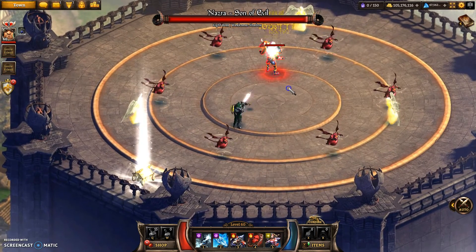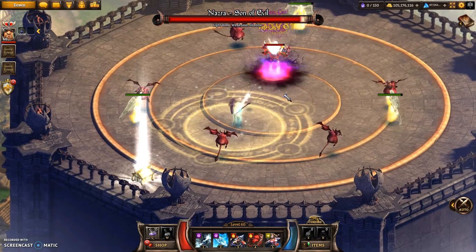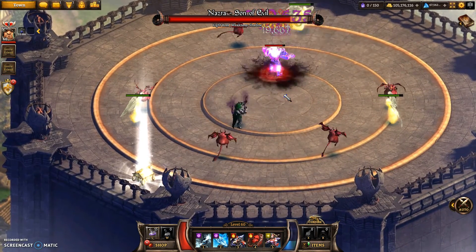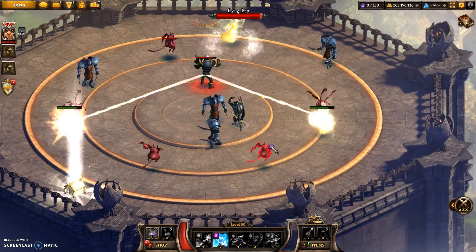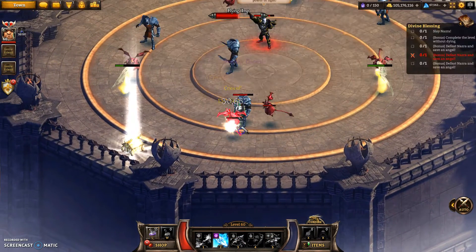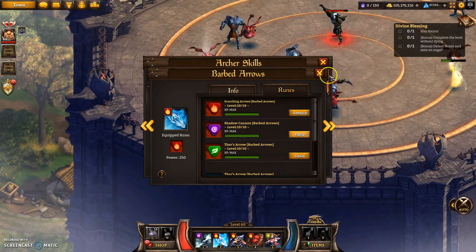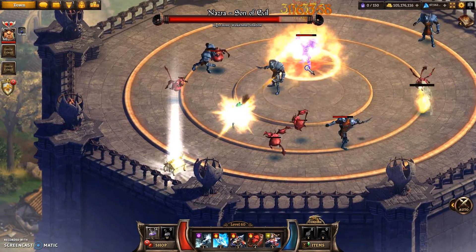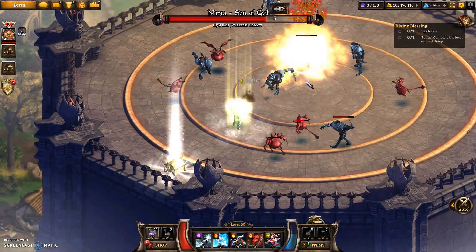So if you look at the boss's health, look how fast it goes down. That's how fast it is without. Now I'll be toggling it on and off just because of the mana consumption. And you can see when it's on, that's how fast it goes down. Now I'm going to switch to Scorching Arrows. So if you remember how fast that is, then we'll look at Scorching Arrows — toggle that on and watch the speed the health goes down. They're practically the same speed.